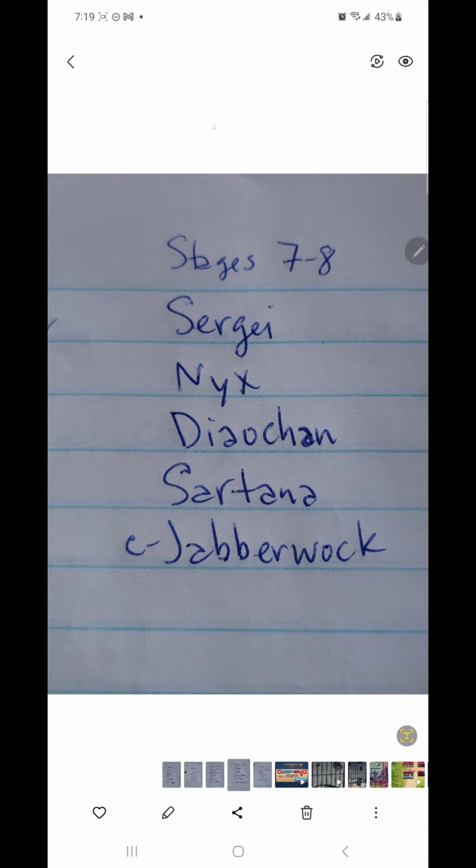For stages seven and eight, I have maxed Sergei, Nyx, Daochan, Sartana, and Costume Jabberwock. With Daochan, we have a healer and some minions for herself and nearby allies, plus a couple of snipers. Sergei provides elemental defensive down, and Nyx on charges two and three also gives defensive down, which stacks with Sergei's elemental defensive down. That should give my hitters a really good opportunity.